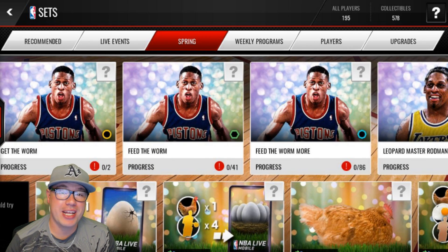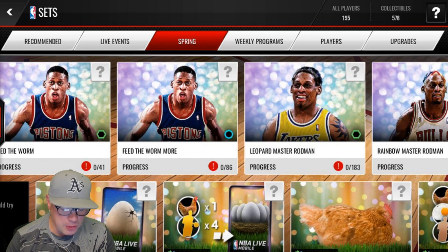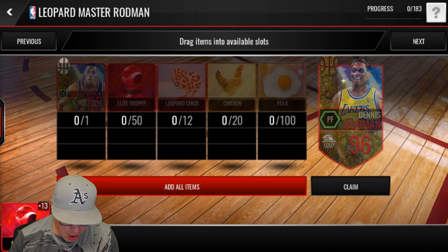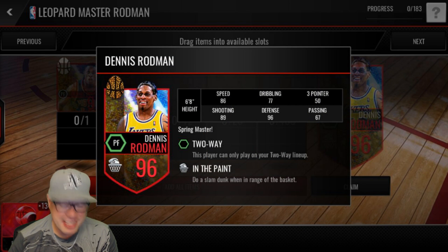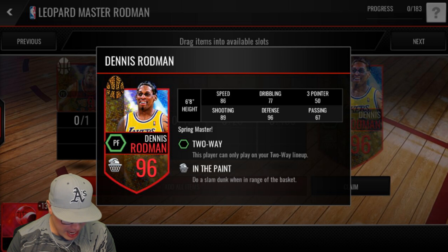So today, NBA Life Mobile released a new Spring Master card — Dennis Rodman, various stages of his career. He's got all kinds of different masters; it looks like he's got one for each lineup, so it all depends where you need him. 96 overall, and he does have the In-the-Paint special ability, which is super hype.